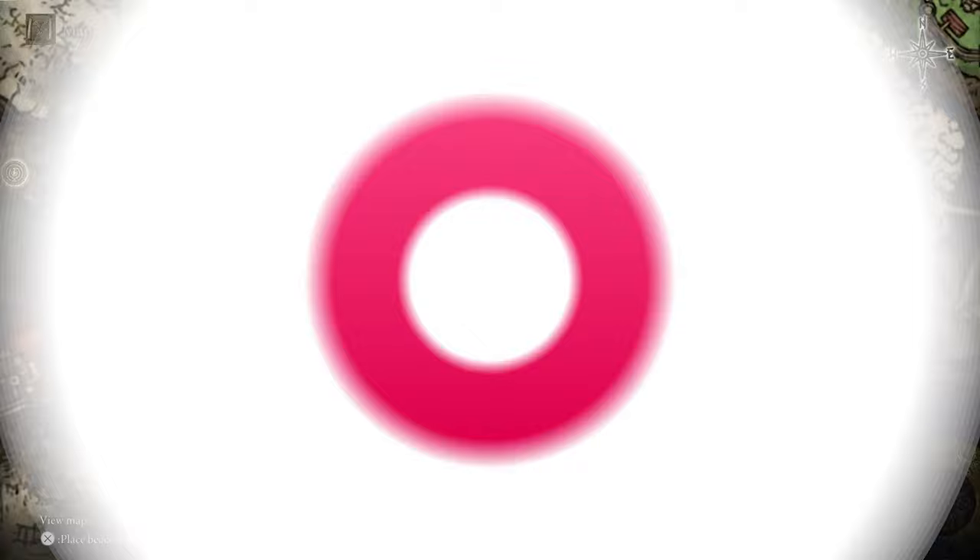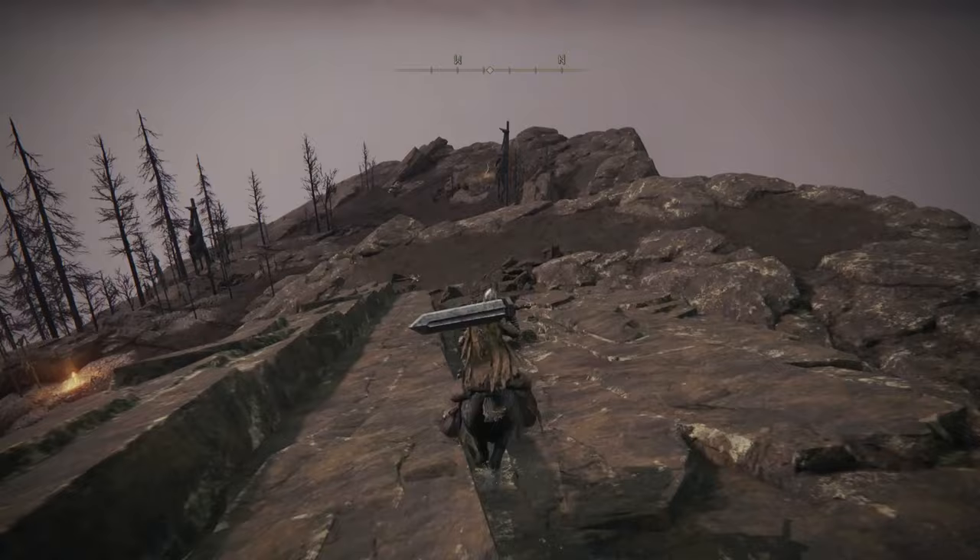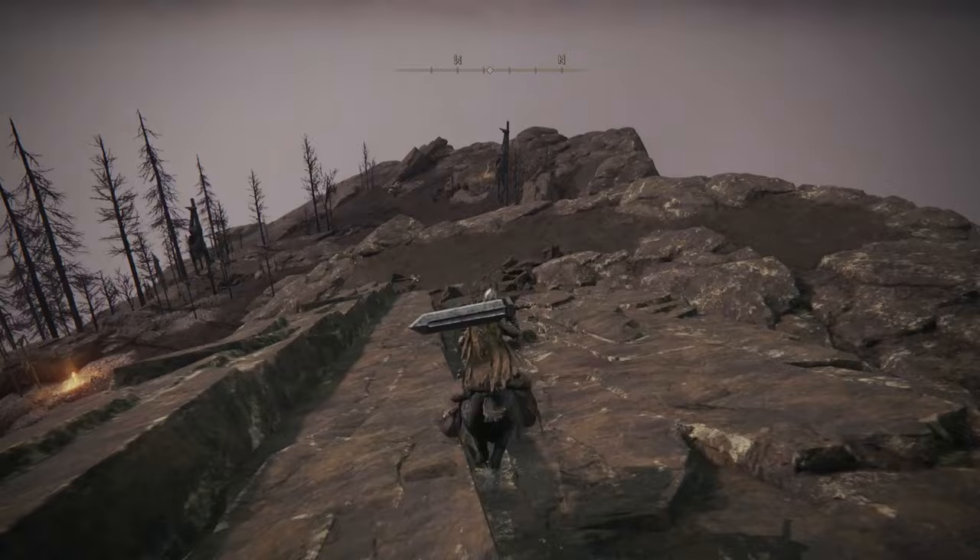Past the ninth Mount Gelmir Campsite, after the Full-Grown Falling Star Beast boss fight, and on the way down towards Volcano Manor and the Road of Iniquity Site of Grace, you'll find your Golden Seed here.